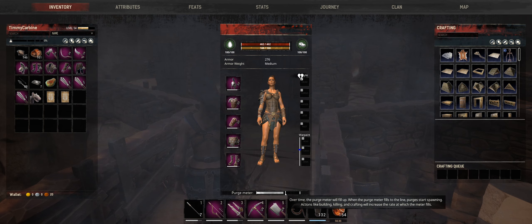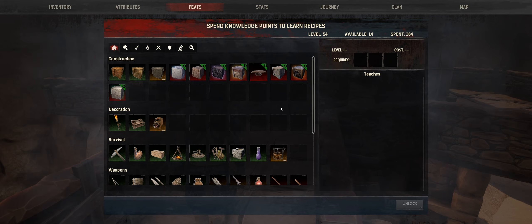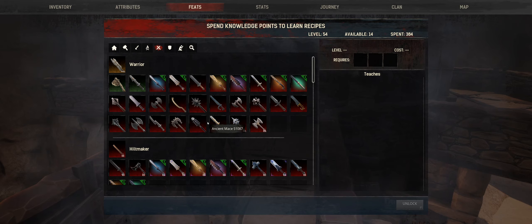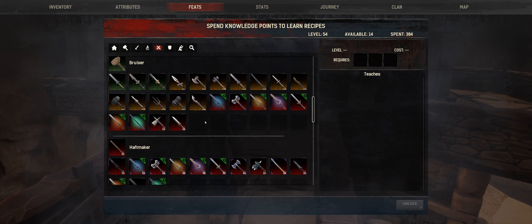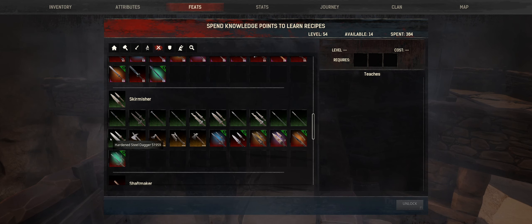Welcome back to Conan Exiles. This episode we're going to do some base building and get this place finished off, and then we're going to move — we're going to leave this place. Actually, I just noticed that I think we're getting a purge pretty soon. I think it only has to reach this line and then we have a chance to get a purge.